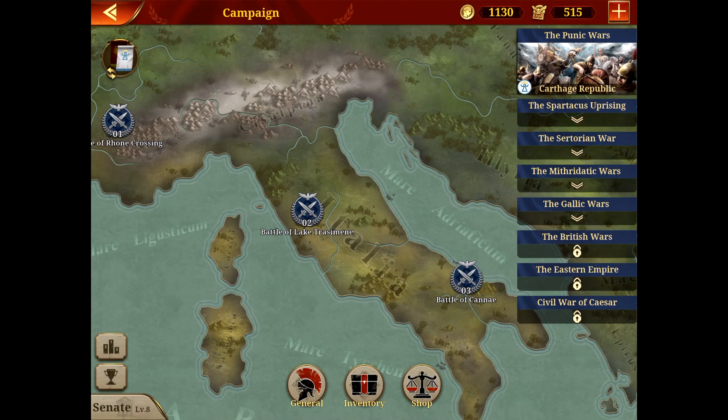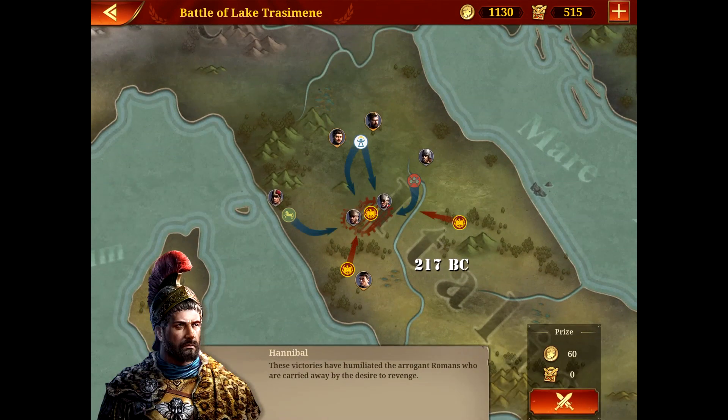Hello everybody, welcome back to another episode of Great Conqueror Rome. Today we are playing the Punic War in the Carthage Republic in the Battle of Lake Trasimene. This is going to be a Hannibal version of the game, so we're gonna go through it right now.